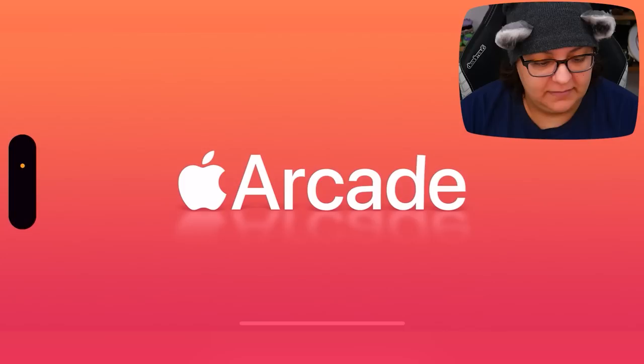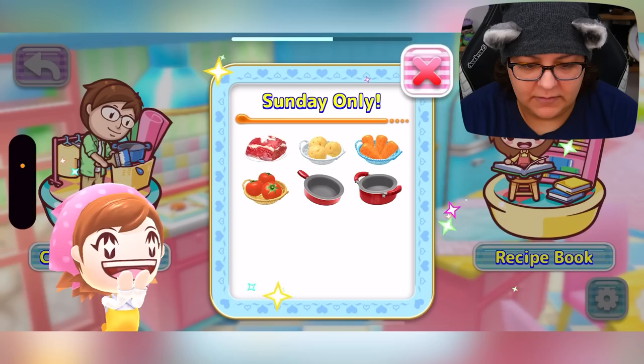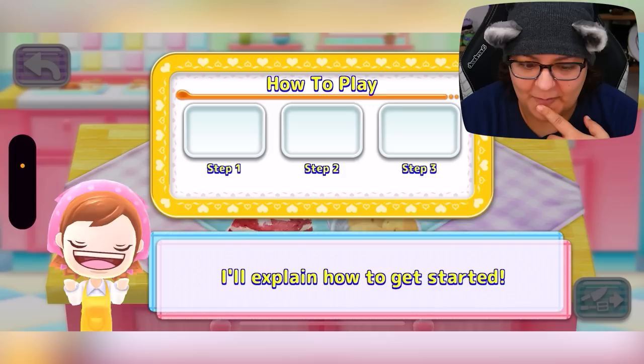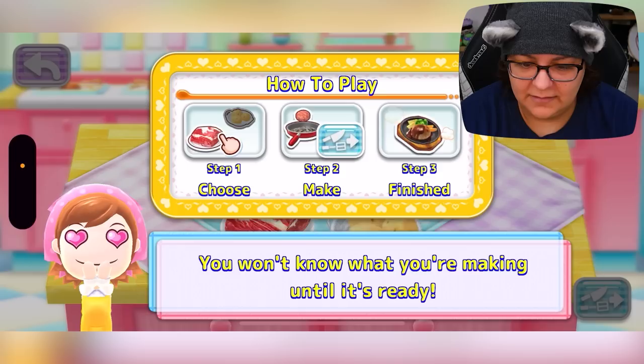So let's see what Cooking Mama is all about and why it has such a huge cult following. Apple Arcade — okay, create. What a turtle! We're getting straight into it. There's save data — let's go ahead and create a new game. Let's do potatoes. Change design, kitchen, recipe book — nothing, clearly, because we haven't played. Let's do the kitchen. Search for a dish to cook by selecting the ingredients and utensils. You won't know what you're making until it's ready — it's a surprise!